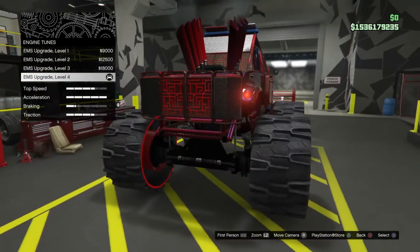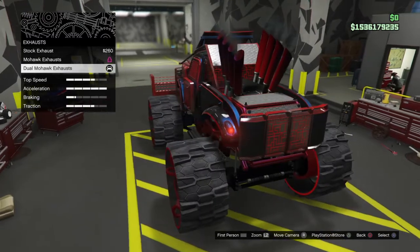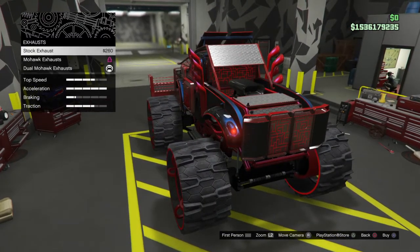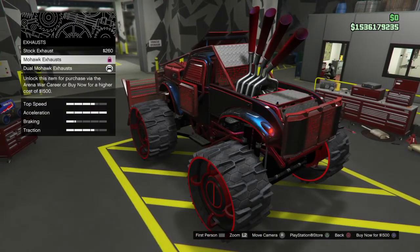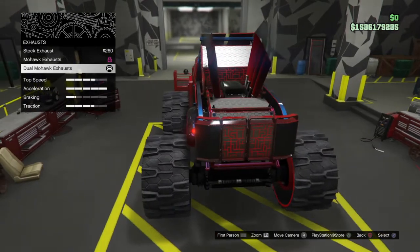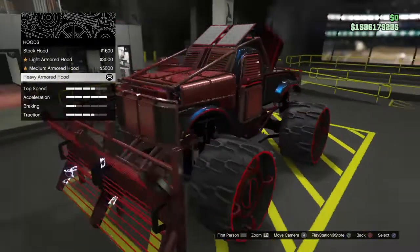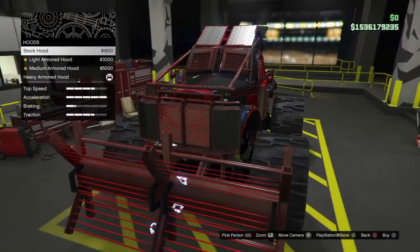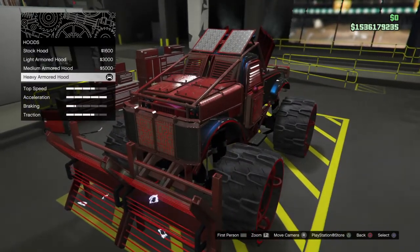Engine — of course maximum exhaust. That's the original, that's the Mohawk exhaust, and that's the dual high-low dual. Hood — that's without. Light, medium, heavy.